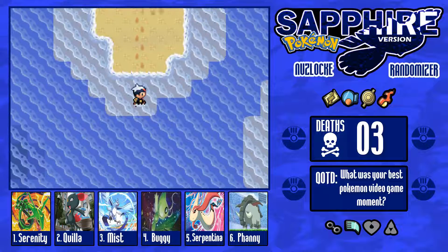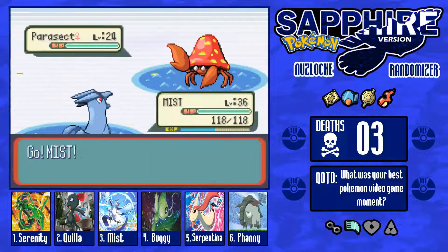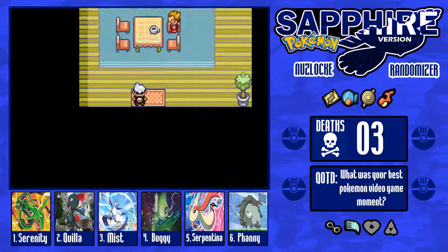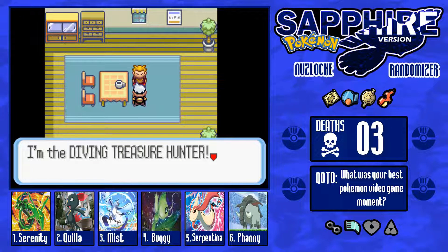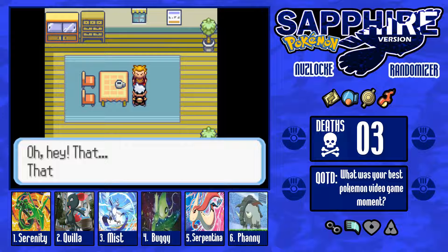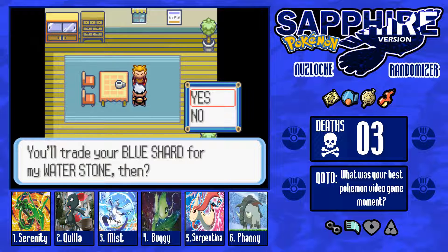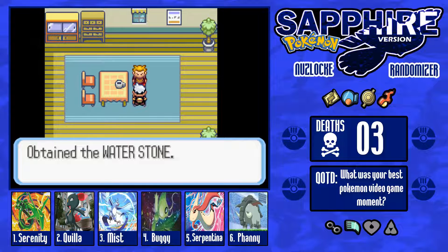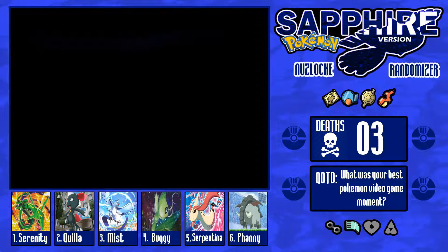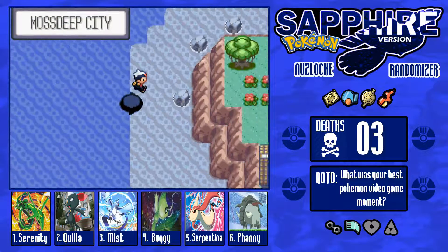Let's see if there's anything... there is a building right here. Let's see what this building is — Hunter's house. 'I'm the diving treasure hunter, the awesome dude who makes deep sea dives to gather treasures resting at the bottom.' That's a shard — I'll trade it for a water stone. So we do have the water stone, and I think we have a mon in the PC that will evolve with a water stone. We will quickly evolve it when we get to Mossdeep.